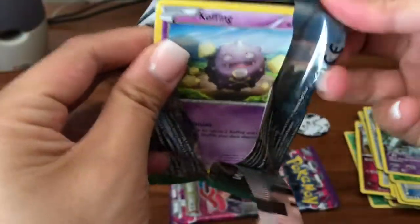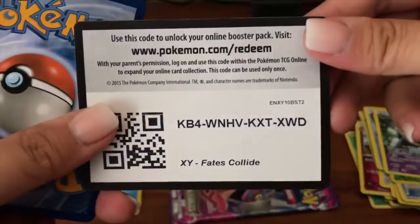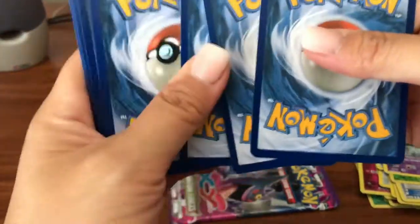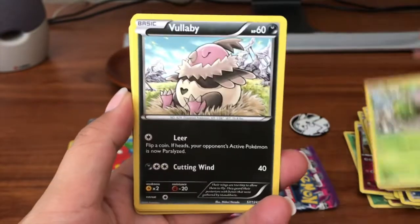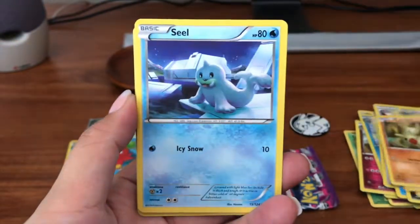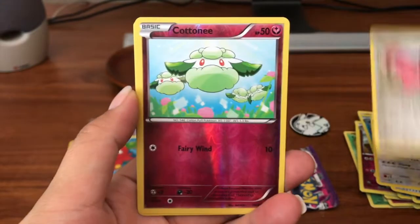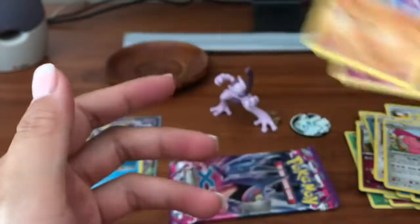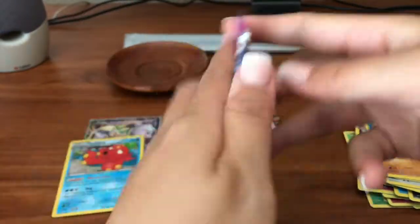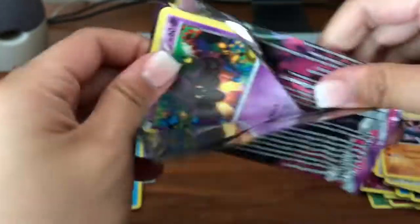Here's another code card — Fates Collide, let's go! We got Koffing, Bunnelby, Volbeat, Larvitar, Seel, Bent Spoon, Loudred, Lunatone, Cottonee reverse. And our rare is a Lucario regular rare. So it's up to Phantom Forces to pull an ultra rare for us in this mystery power box.